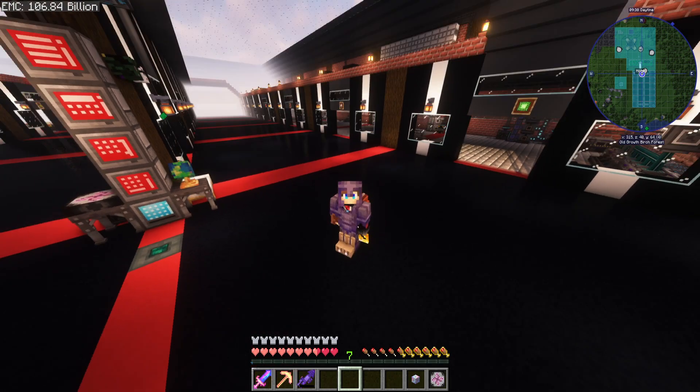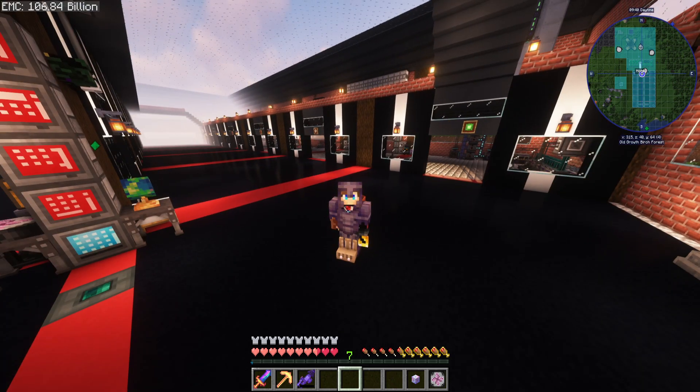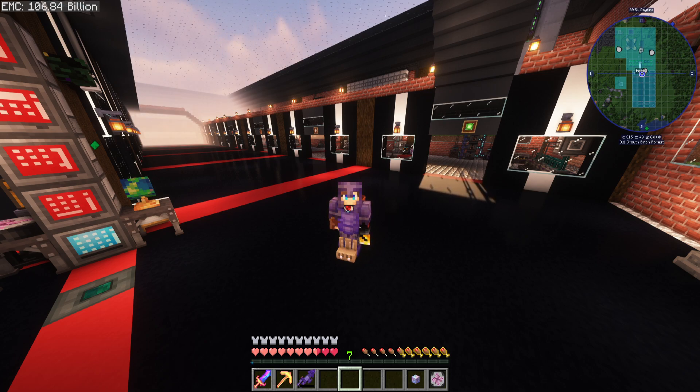Hello everyone and welcome back to All the Mods 8 episode 41, where today we are going to get our Nexium emitter and start looking into Elemental Craft, because we're going to need that to set up for quite a few of the other components required for the ATM star.